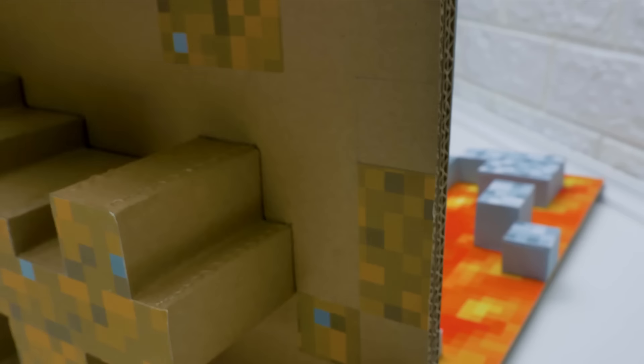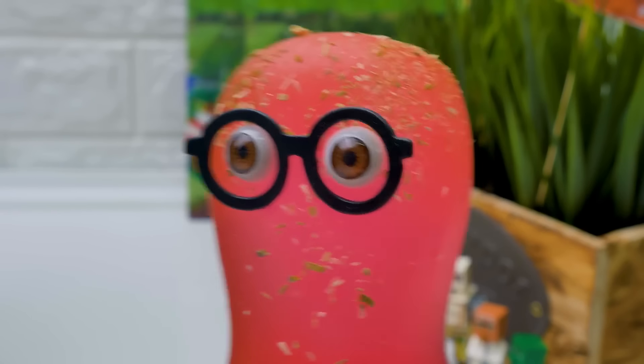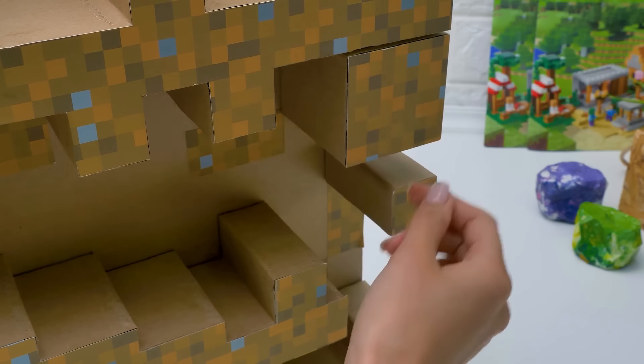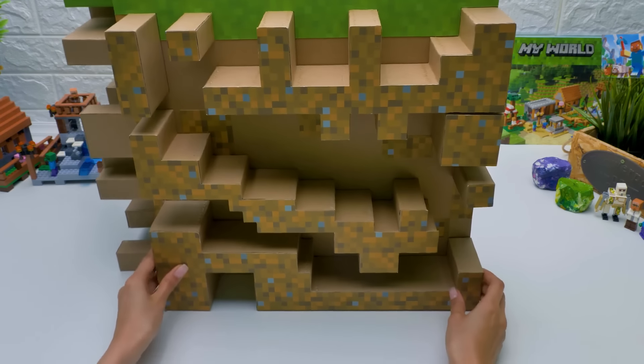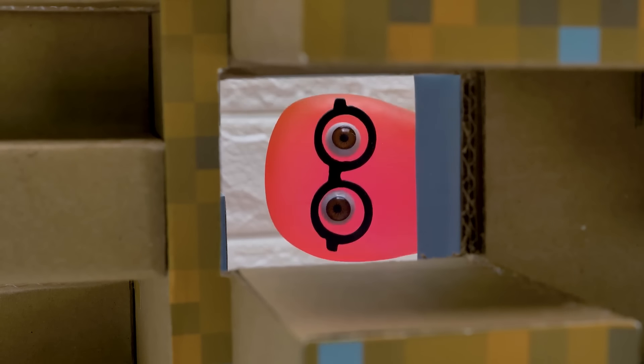I see that the negotiations were tough. This maze is coming out really awesome. Ginger will definitely love passing it. I really hope so. By the way, can you go tell Ginger about it? No, I won't reveal the secret this early. It should be a surprise. As you say, Sammy. By the way, I have another task for you. Make a chest with treats for Ginger. Treats are the best motivation.